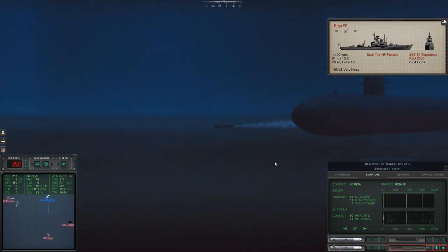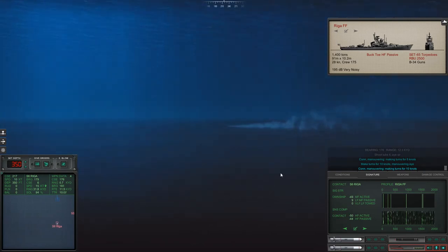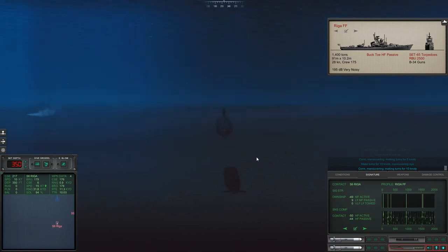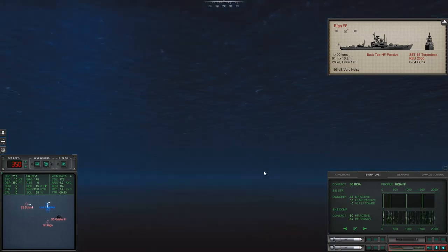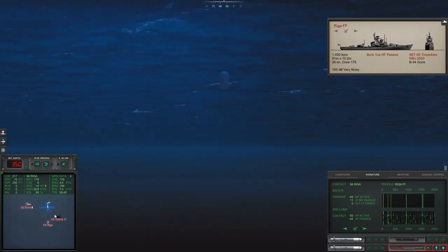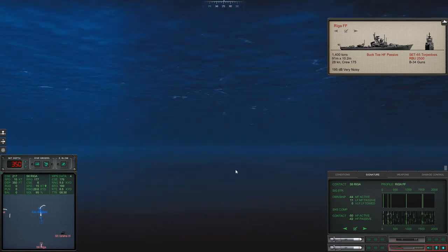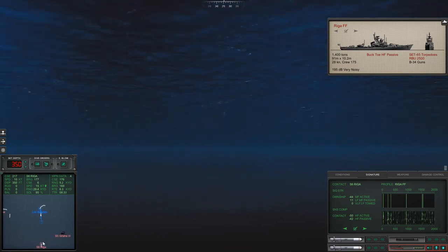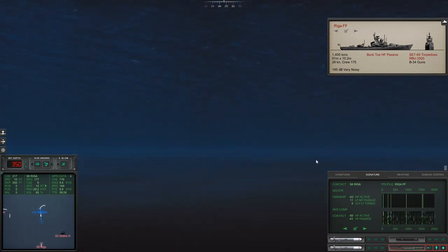Launch. Once that torpedo goes active and starts looking for a target, we'll guide it to the surface. That's a sonar buoy — looks like a big white pill. I think it's an active sonar buoy, so we should see some pings from it. Actually, might be a passive sonar buoy. It's kind of where I thought the Riga is coming from, or maybe where the Grisha sank. Grisha's way over there — I can't tell based on our perspective.